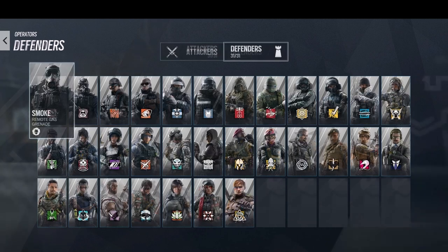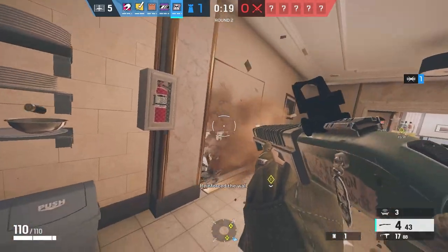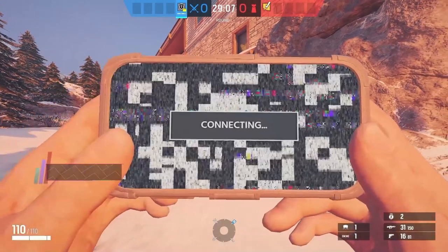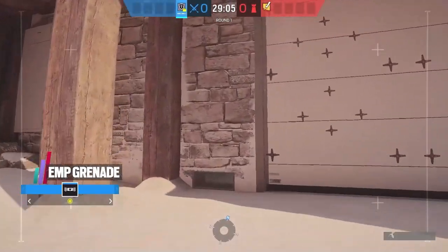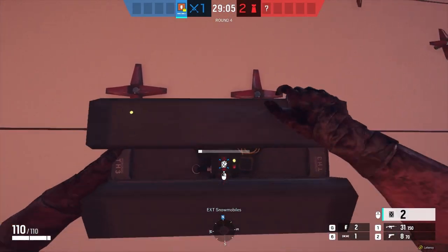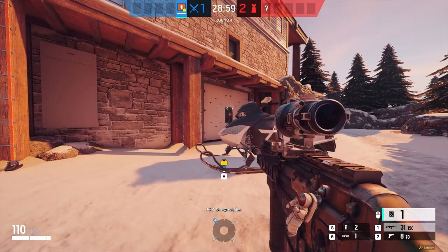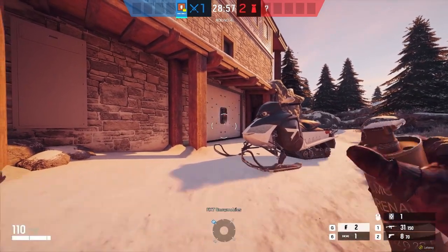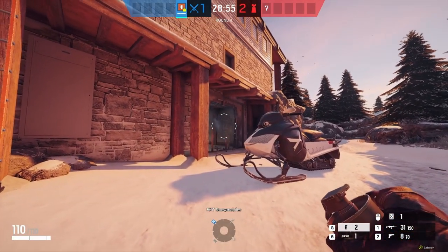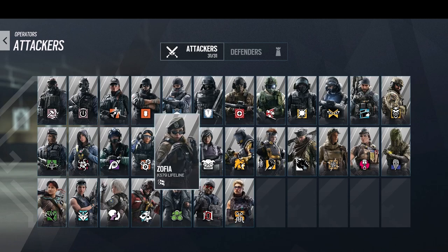If you're solo queuing, always look at what's missing in the lineup to help the team — that could be picking a shotgun on defense to help make rotate holes, or playing Thatcher on attack so you have a chance of helping a hard breacher get the wall open. When in a full stack, talk about your strategy prior to picking operators, then fill the roles needed. It's easier if each player takes on a role — hard breach, entry, support, etc. — from the start of the session instead of swapping mid-round. This way you always have what you need.